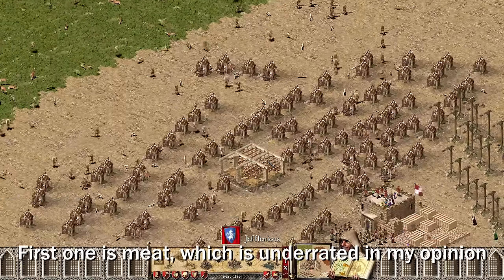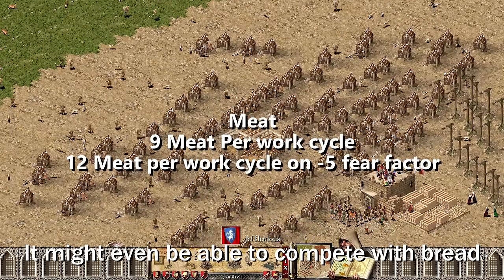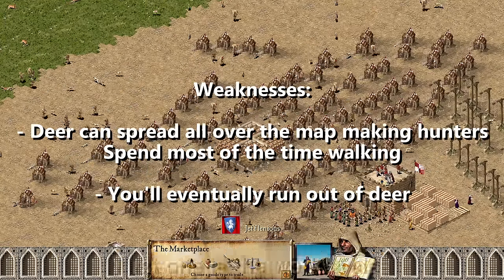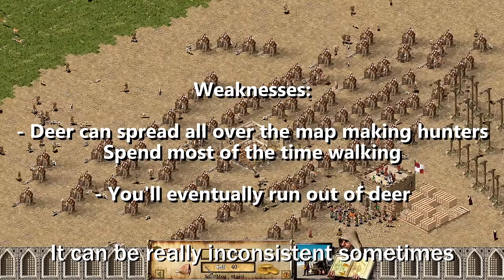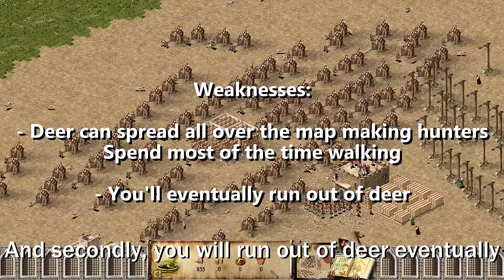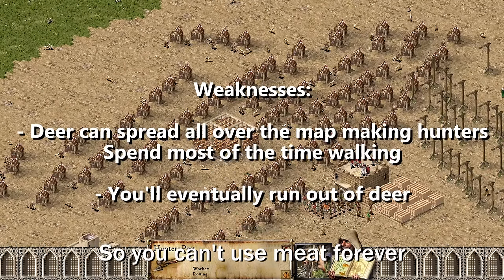First one is meat, which is underrated in my opinion. It might even be able to compete with bread, but there are two major downsides to using meat. First one is their work cycles — it can be really inconsistent sometimes, because deers can run all over the map. And secondly, you will run out of deer eventually, so you can't use meat forever.